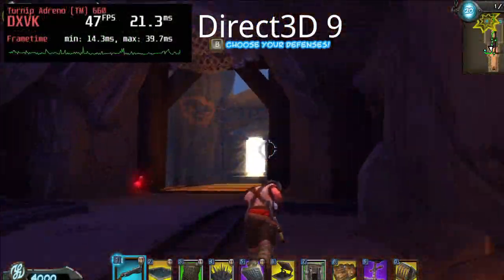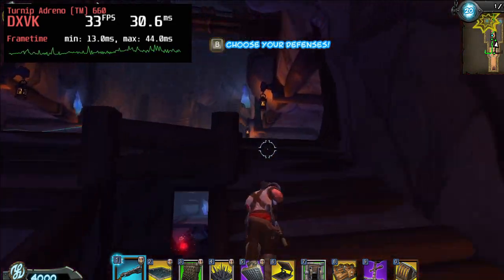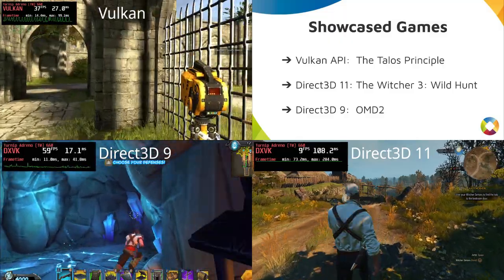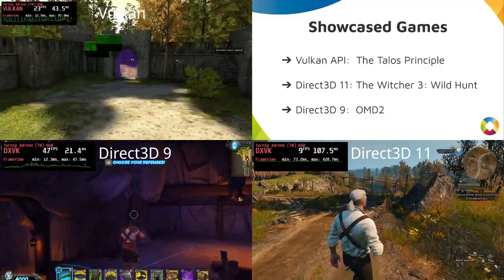As you can see, Turnip is capable of rendering both games written with Vulkan itself as well as those written with Direct3D 9-11 using a DXVK translation layer. With the continued work by Igalia in cooperation with Mesa developers,